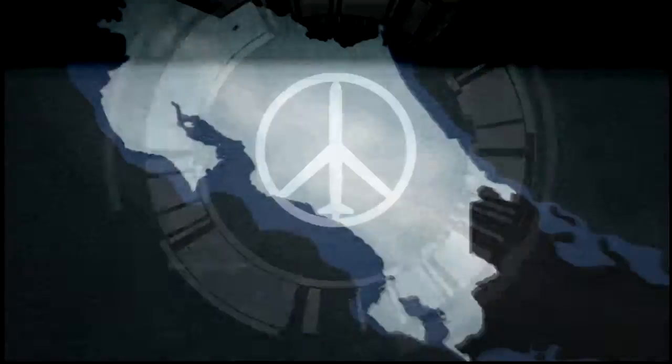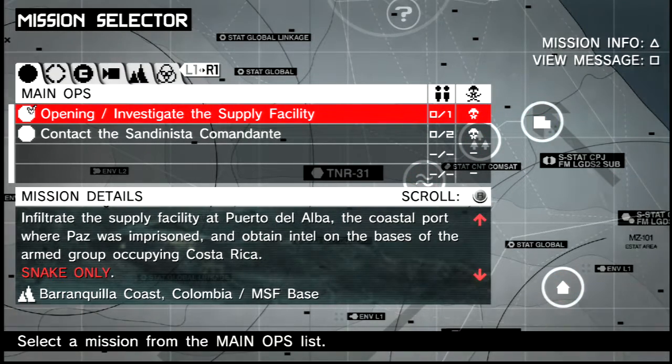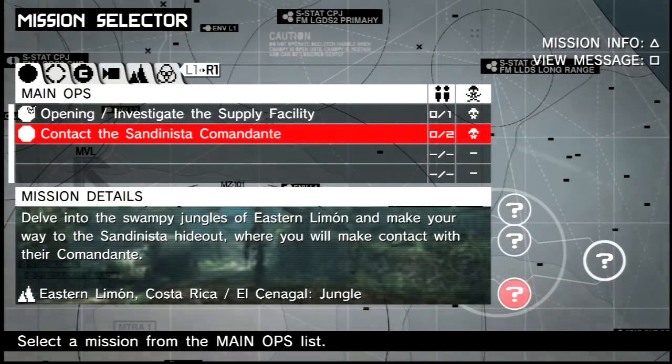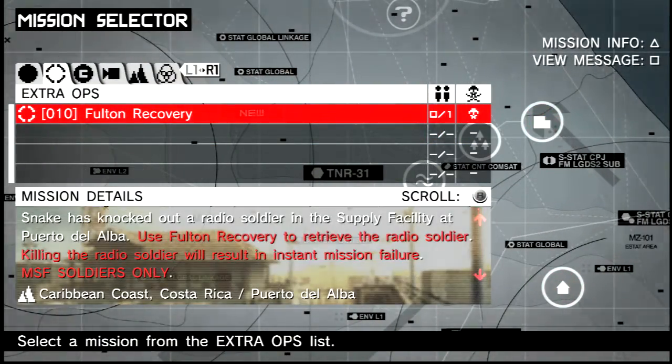Right, so that's just people. Then we go to the mission selector — this is where we'll be able to go. You can do co-op ops. Just main ops, extra ops, Fulton recovery. 'Snake has knocked out a radar soldier at the supply facility — use Fulton to recover him.'